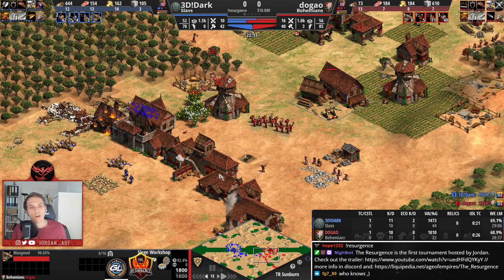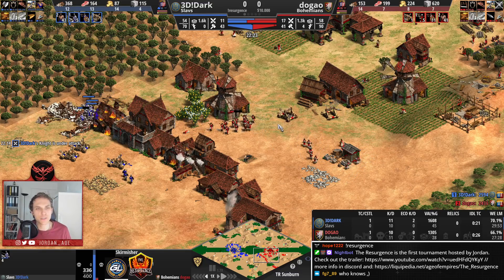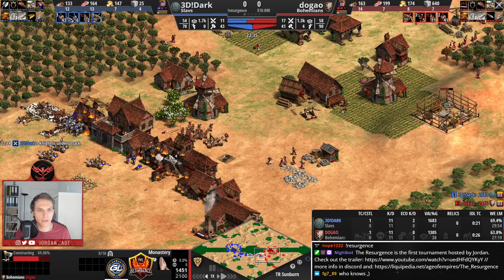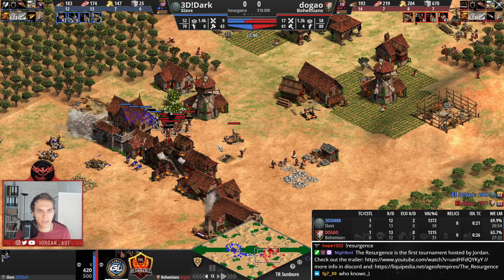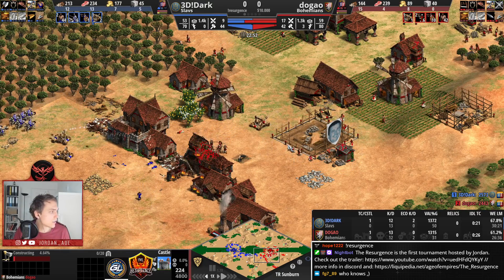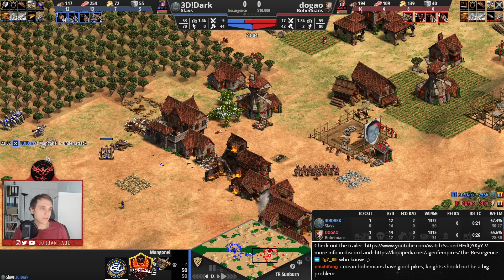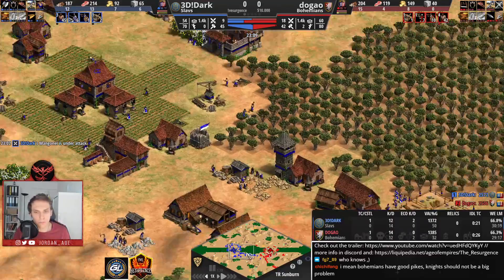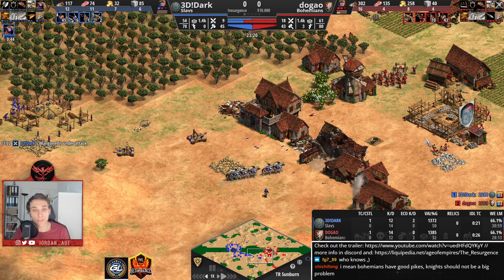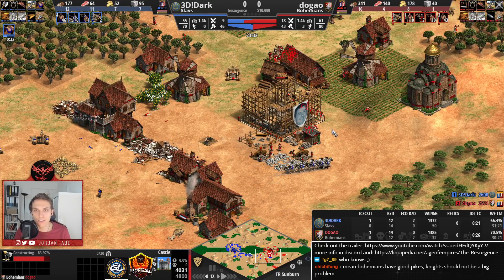You want to switch away — you want to have monks as well, and that's exactly what Dugao is doing right now. Don't forget, Bohemians have the ability to go for Redemption. Dugao was able to kill one manganel. He's also going for a castle here — that's going to be a great defense. Dark is being sloppy: if you're putting on that kind of aggression, you also need to ensure that the manganals in the front are focused. Losing those manganals for free is really hurting.